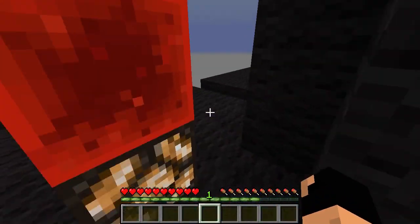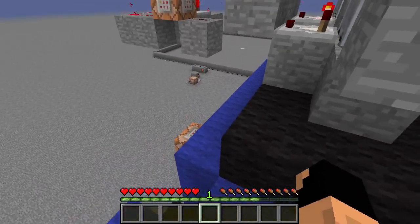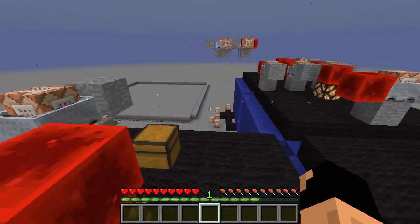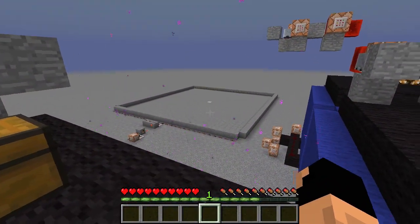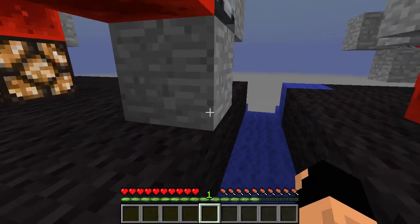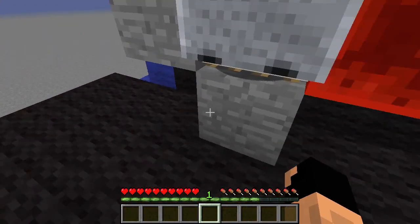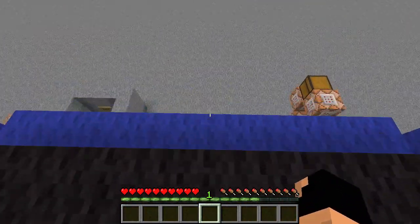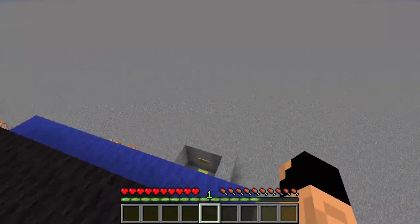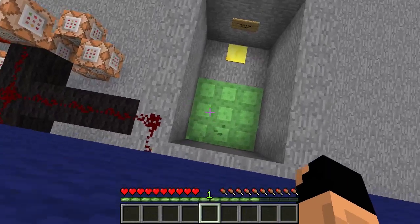I'm not seeing a golden pressure plate yet. I'm guessing that's the area if you spawn in - you hit it and then you go to the spawn room. There are a lot of barrier blocks so I just got to keep pushing through. What is this? Oh, there's our golden pressure plate! Let's jump out - don't die please.